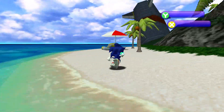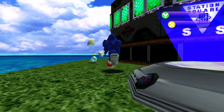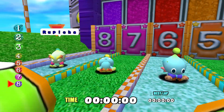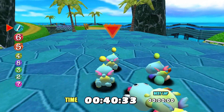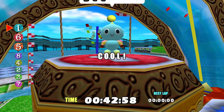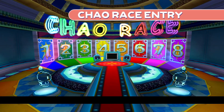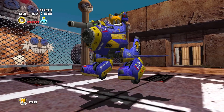Besides the base gameplay, there is also the Chao Garden, a new addition to the Sonic series that allows you to collect and raise Tamagotchi-like creatures called Chao and have them participate in races. While this feature is expanded and made much better in Sonic Adventure 2, it is serviceable here and allows you to take a quick break from the bustle of the regular game to raise your own little creatures. I think I've said as much as I wanted to say about Sonic Adventure 1's gameplay and design, so I'll move on to the second game.